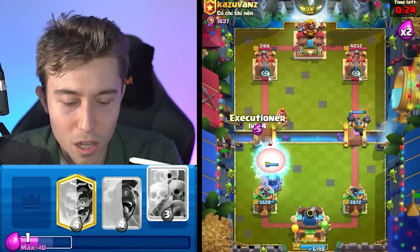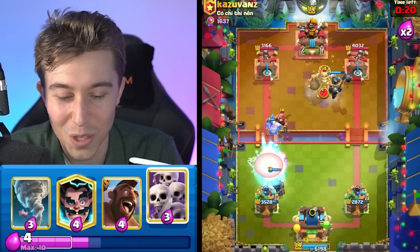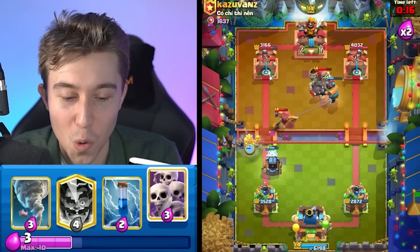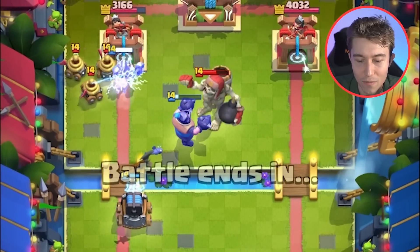As you guys saw, the sparky just does not do so well into golden knight. That's my biggest gripe with this matchup. Anyway, we can go in for a hog rider. He's probably going to go for zappies because he doesn't have anything else. And this is the power of sparky — watch this.